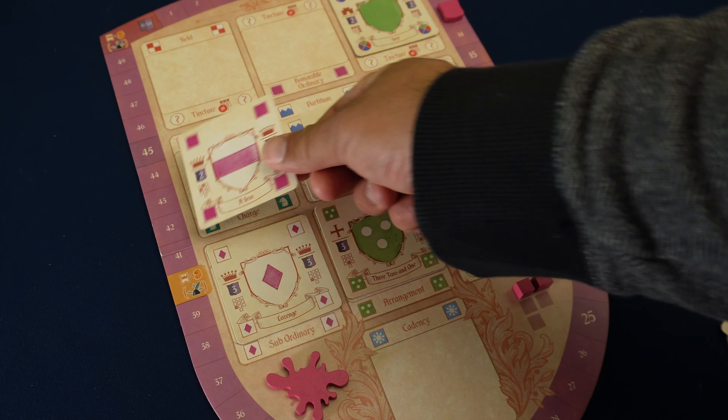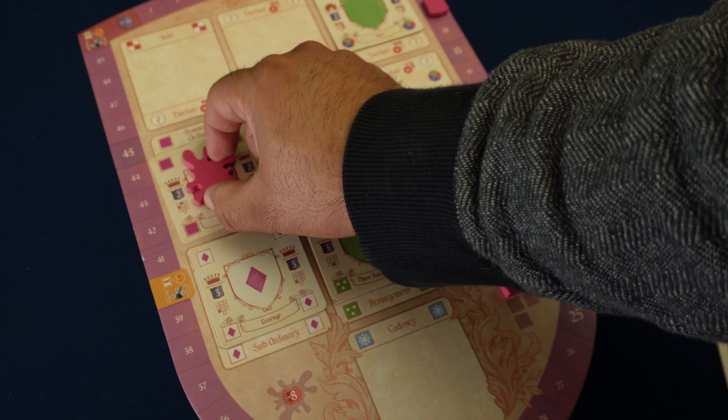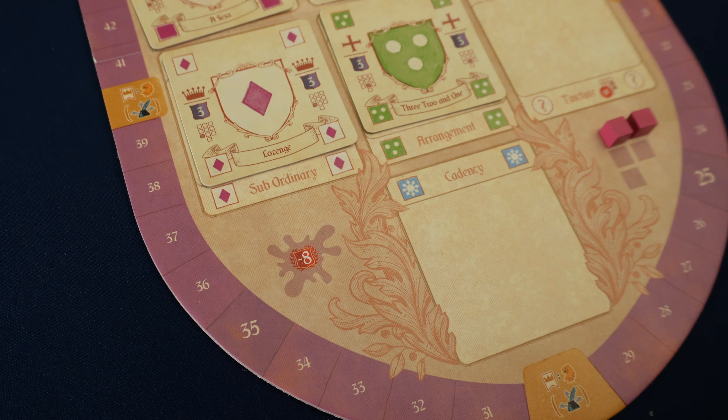In the back of the rulebook for Blazin', there are some optional rules that allow you to bend the placement rules of the element cards on your shield board. You can do this by using your abatement token, but if that abatement token is not returned to its starting location before the end of the game, you will score negative points.